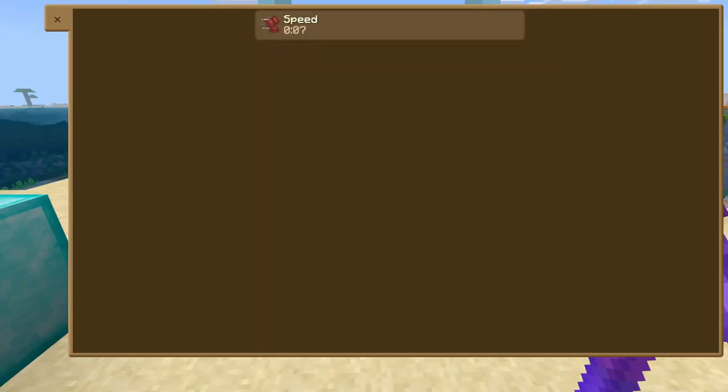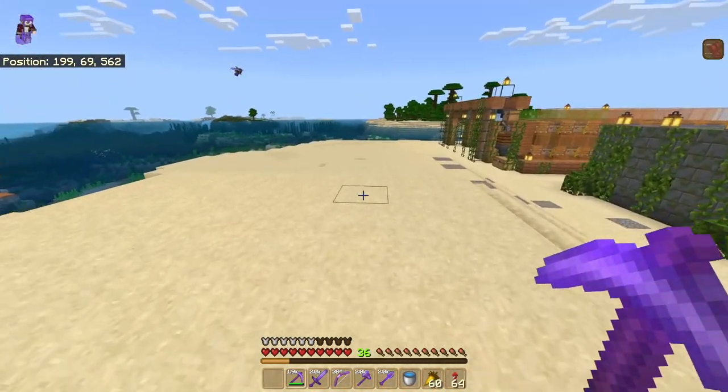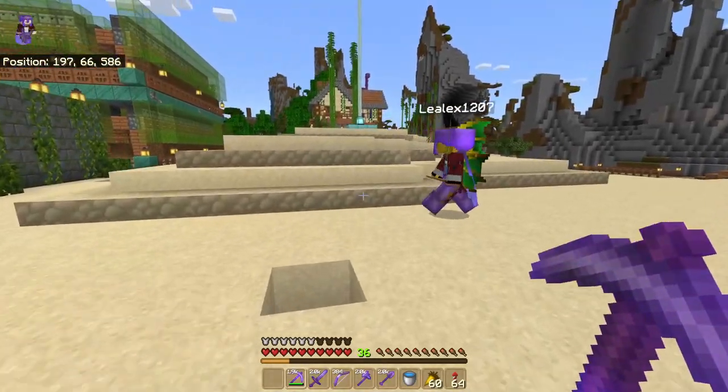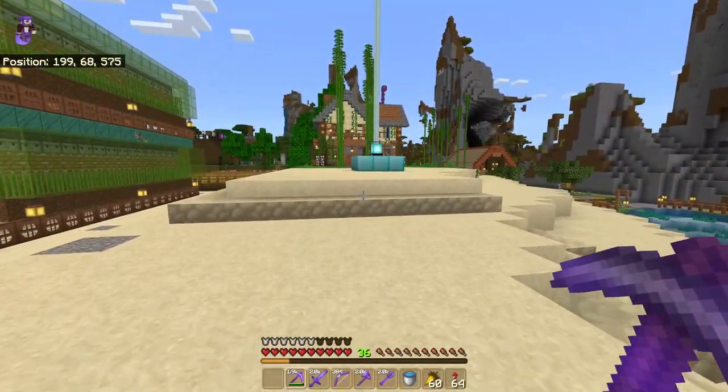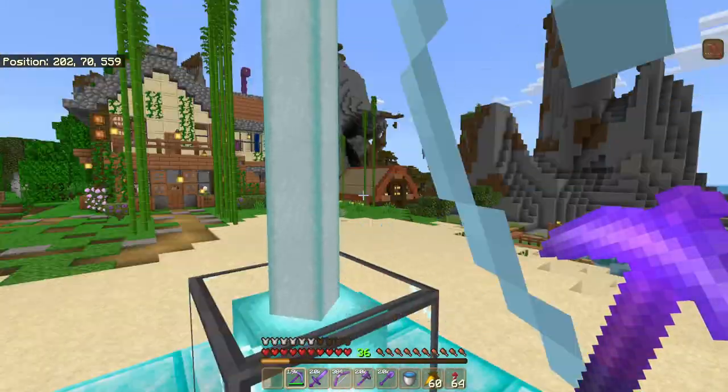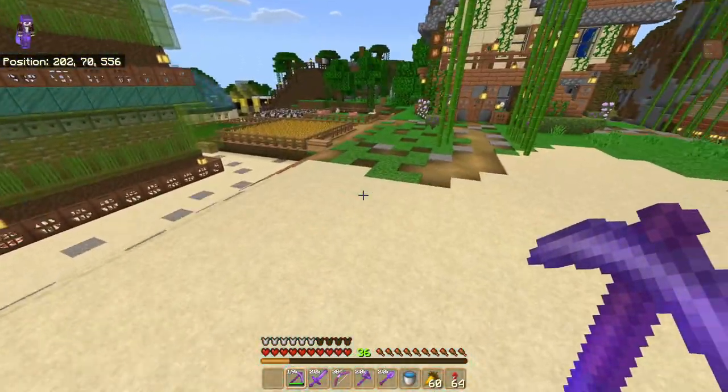Once you're at 10 seconds, it counts down to 7, then resets back to 10. However, if we come outside of this 20-block radius, you can see the timer going all the way down, and it'll actually disappear because I'm too far away from the beacon. Now I lose my speed. But when I get closer and get back into that 20-block range, it comes back on. So that's speed.